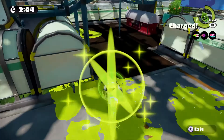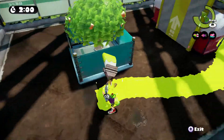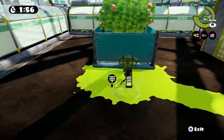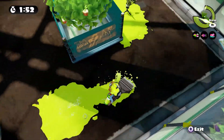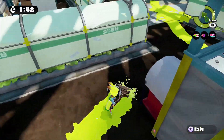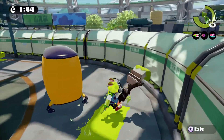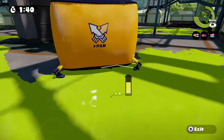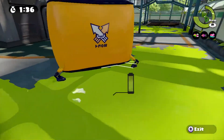The second location I want to talk about is going to be more closer to your spawn, but the problem is that this is actually closer to their spawn as well, since they can also jump from behind. So you want to put the squid beacon here. Now this one is a little bit risky — I don't really recommend it too much, but there isn't really too many places where you can put squid beacons on this map, so these are going to be pretty risky.